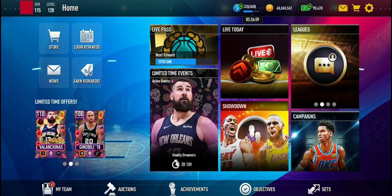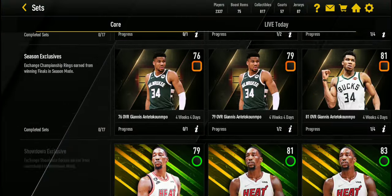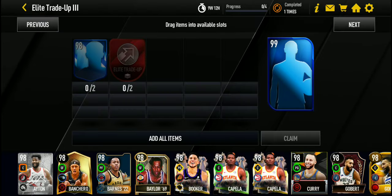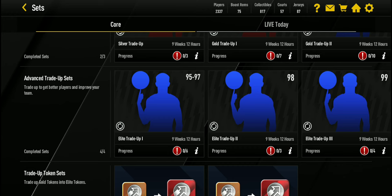Also, get more ProPacks now, and 80 to 84 overall players in general, because if you do that you're going to be able to get a lot of players. In previous years, what happened is you can trade up your previous season players for 99 overalls. This Stephen Curry is not from this season — it's from a previous season — but I can still trade him up. That means you can trade up players from any season since around Season 3. You can get some 85 overalls for your current lineup, which is going to be great.